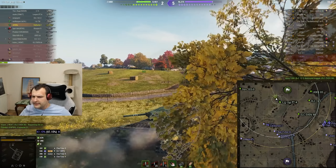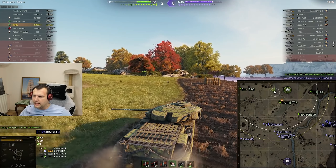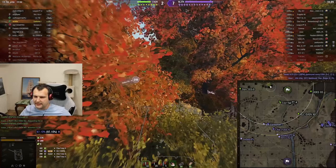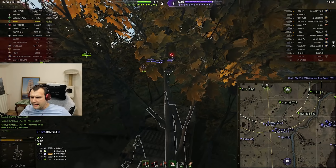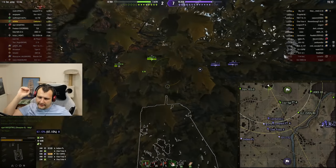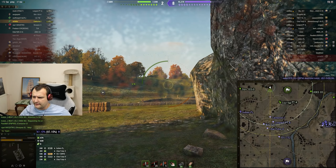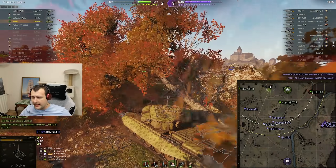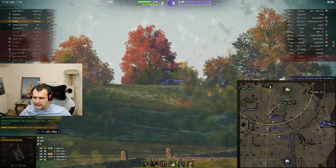Now let's go back to the game. Unfortunately we have a losing spawn on this map. If you don't know which is the losing spawn — north is the losing spawn and south is the winning spawn. So unfortunately we are not going to win the game. Why is the north spawn the losing spawn? Because there is no business going into the heavy line, and whenever half your team goes into the heavy line and feeds all those tank destroyers, it is no bueno. And this is exactly what happened in this battle.